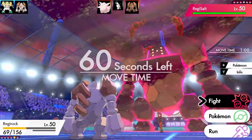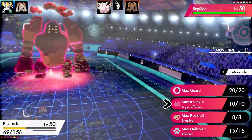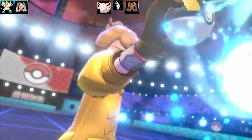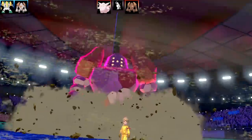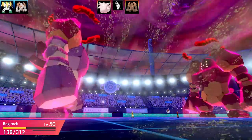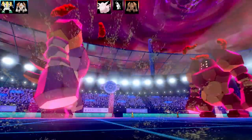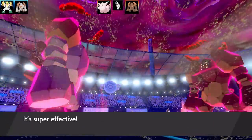The good thing about Body Press is I can use it as Max Knuckle in Dynamax, and even outside of Dynamax I can still use Body Press — using that move for two purposes, which is really good. I can make it offensive using defense as an attack, which is nice. I Dynamax my Regirock and go for Max Knuckle to boost attack and counter the defense rises the Max Steel Spike gave the opposing Regirock. I get a plus one in attack for a total of plus three. The opposing Regirock goes for Max Knuckle too, but unfortunately it lands a critical hit against my Regirock, which really sucked.